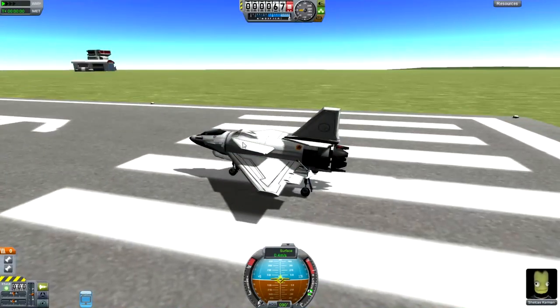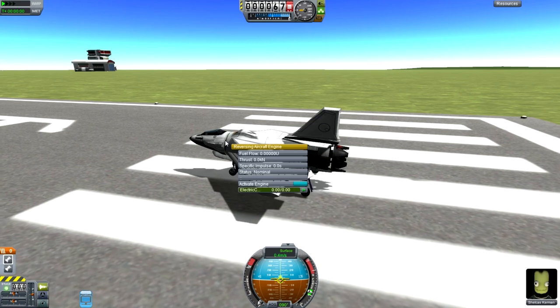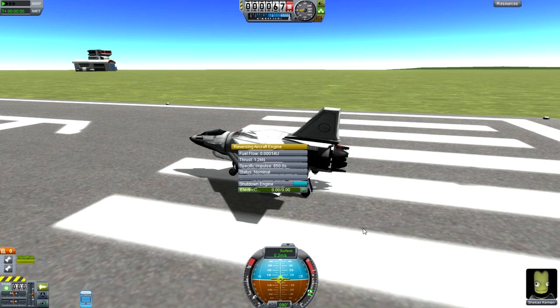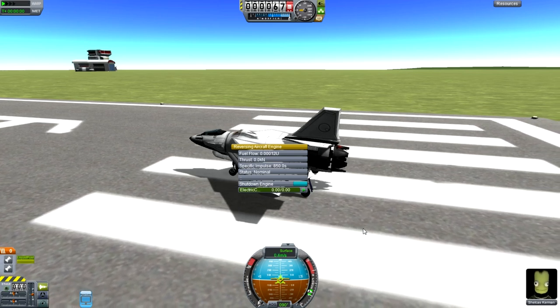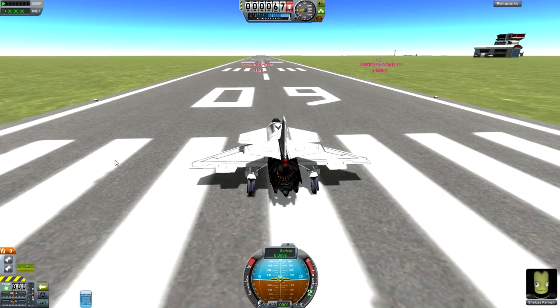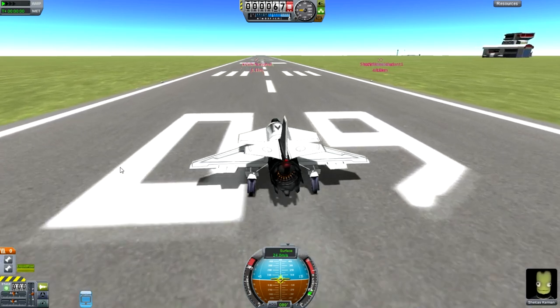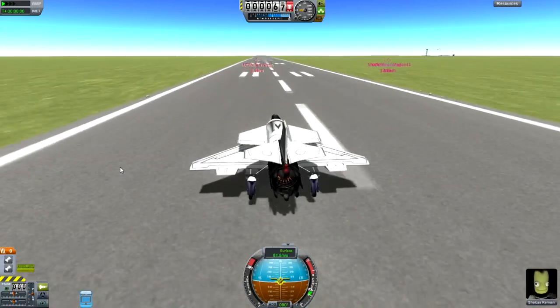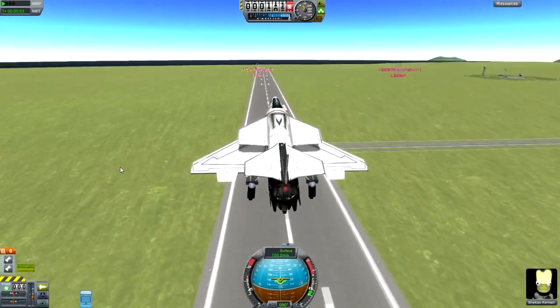It also has a reverse thrust system which will let you fly backwards if you turn it on. It's going to make me want to go backwards and I'm not going to do that because that would be really dangerous. I'm going to go forwards full power and see if I can actually get this thing out to the carrier and land it. If not, I do have some I prepared earlier, but this is being recorded live and you never know just how good it's going to be.